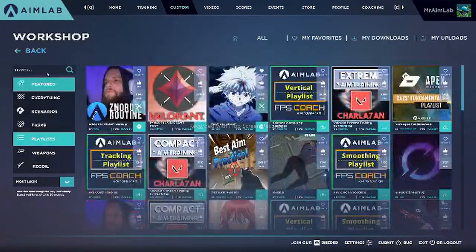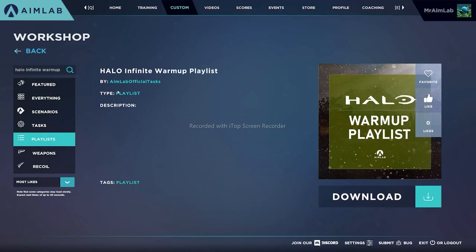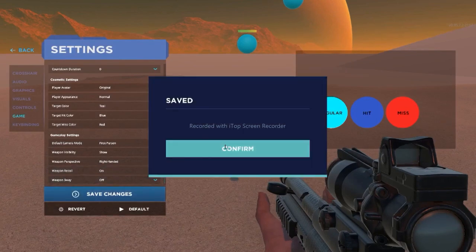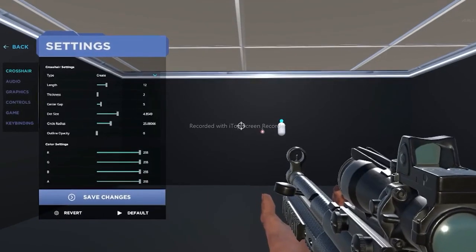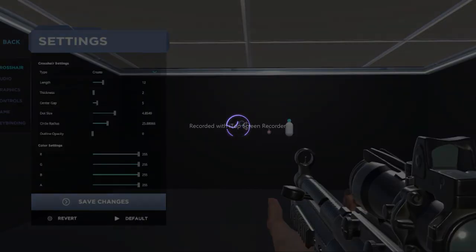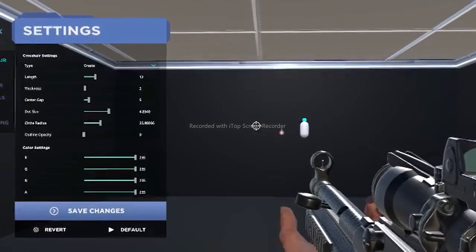In the workshop, click Playlists and then search for Halo Infinite warm-up playlist. After finding the playlist and loading the first task, the first thing I want you to do is enable recoil under your settings, and the last thing I want you to do is match the Halo crosshair — just copy and paste these values into your AimLab crosshair settings.